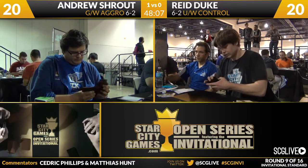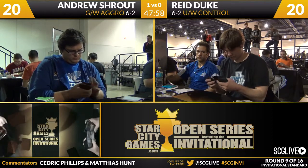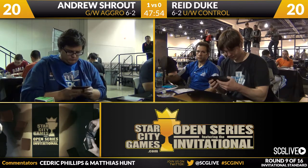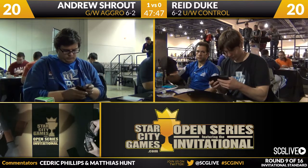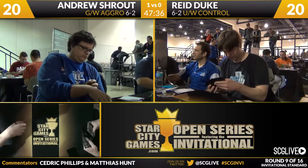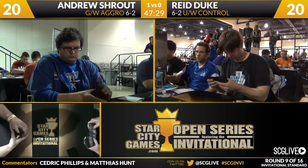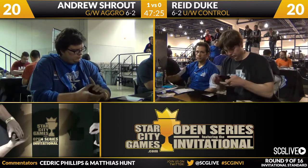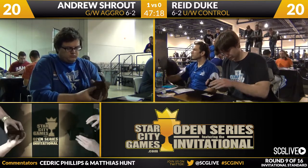Reed's sideboard plan here is nothing too surprising. He has another pair of Last Breaths, which will come in — they're good against Experiment Ones and excellent against Voice of Resurgences. He doesn't yet know about the Skylashers, but if he learns about them he'll be happy to have more Last Breaths. He may also bring in a Glare of Heresy, though there aren't too many white creatures to target. He doesn't have the Celestial Flares in the sideboard, so he's cut back on the small creature hate. Over at Shrout's sideboard, he's got four copies of Unflinching Courage — a card that is really underplayed right now.